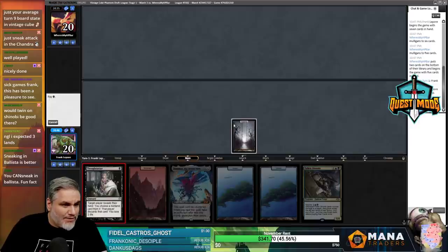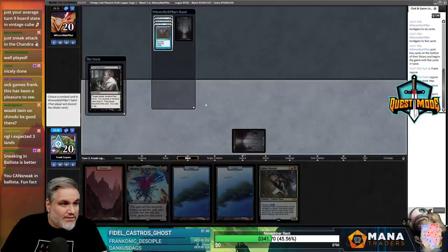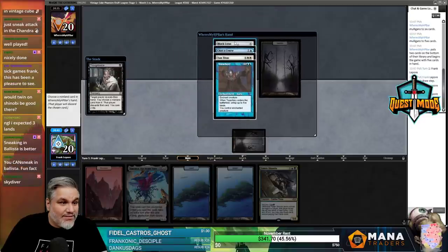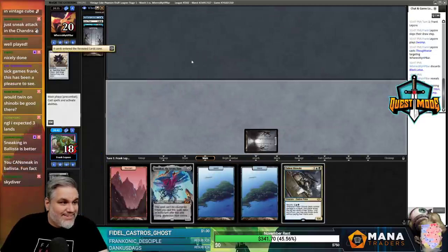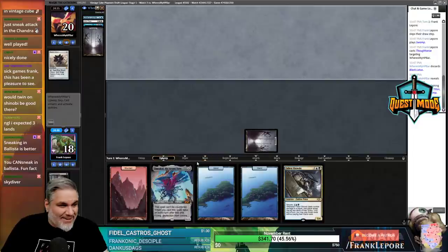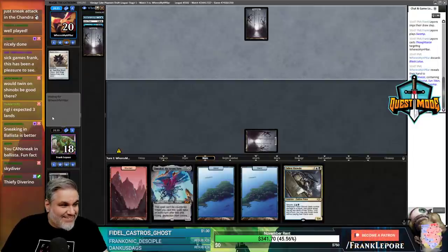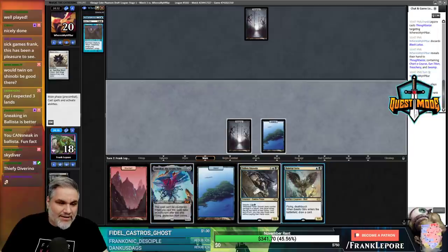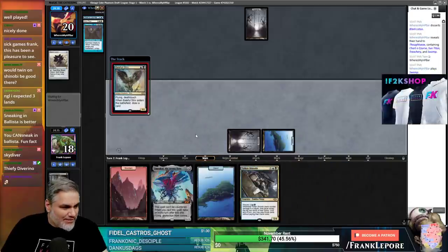They mulled to five and we get to put them to four here. Treachery, Sun Titan, Chardic Horse, and Black Lotus in their hand - let's take Lotus. Wow, that was a hand right there. This is what living the dream feels like.